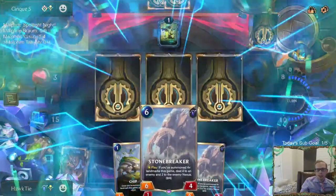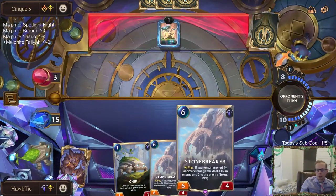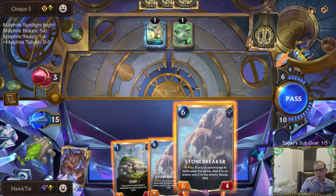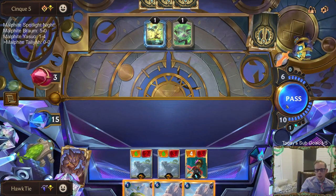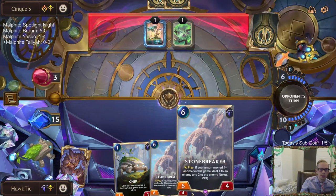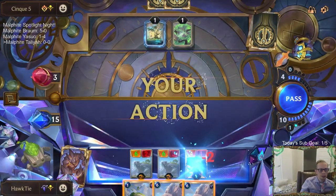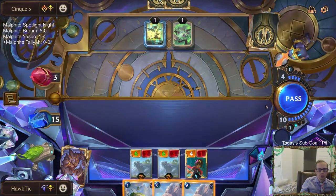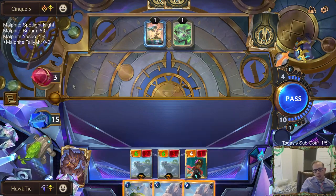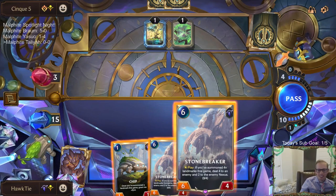Probably don't have too many ways to heal their Nexus. Got Stonebreaker — pretty happy about that. We're gonna break some stones. Does Stonebreaker work if they don't play anything? Does this still do two to the Nexus? I really have no idea how this works. Can I play this and do two to the Nexus? Chat doesn't really know either — they're just saying let's find out. For science.